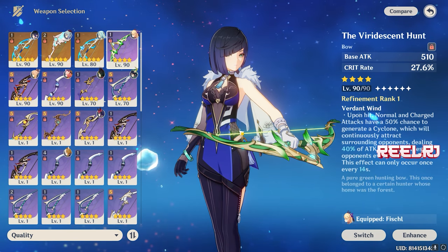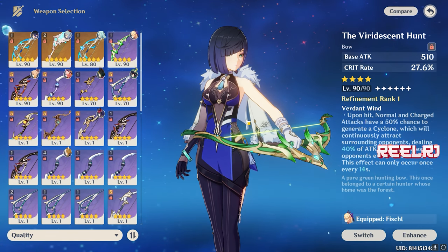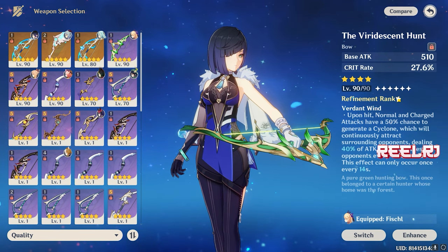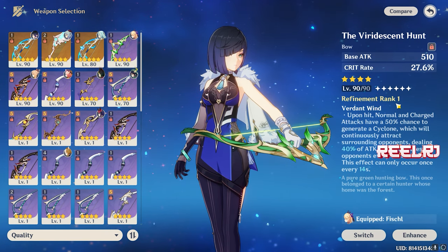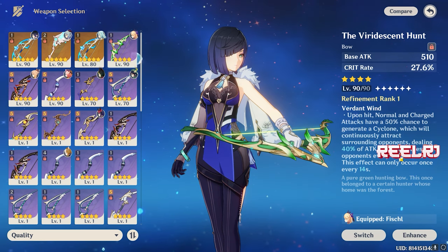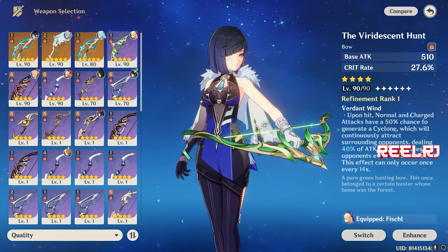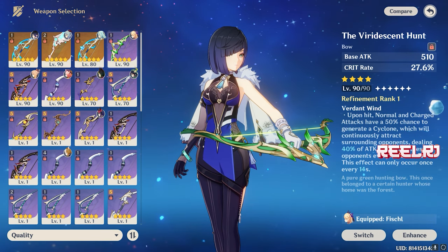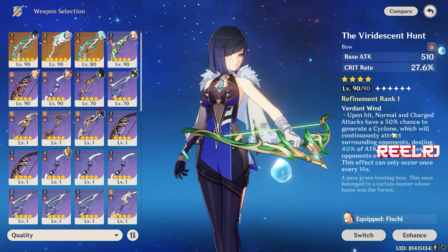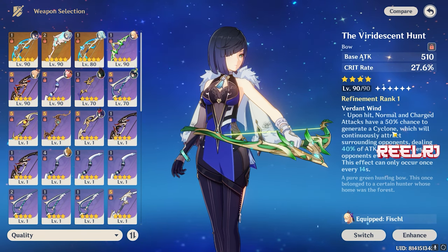At number four we have the Viridescent Hunt. It's a battle pass weapon, so you have to buy the battle pass and reach level 30 to claim it. It provides a base attack of 510 and crit rate of 27.6%. It's a four-star weapon but it is a paid-to-win weapon. The ability works well on every bow character, and this weapon is very decent on Ganyu, Childe, or Yellen. It's 100% workable on Lyney, which is why it's at number four.